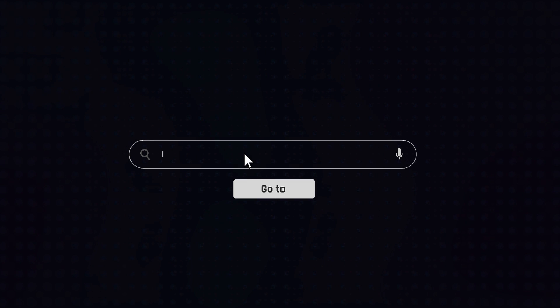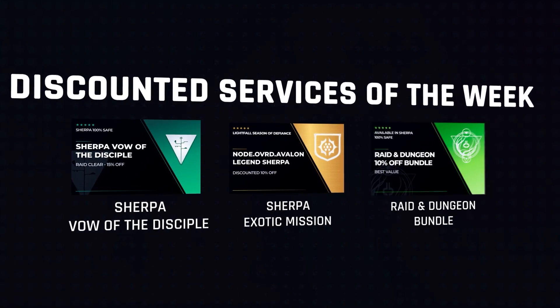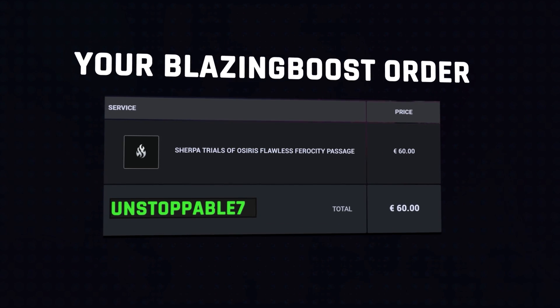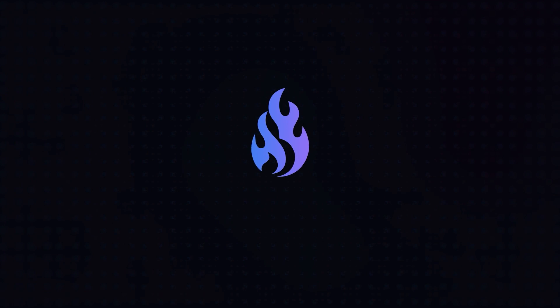Massive shout out to Blazing Boost for sponsoring today's video. If you guys are struggling to get anything Destiny 2 related, this is the place to be. A lot of sites offer recoveries, however these actually offer a Sherpa service which will not get your account banned. Not only that, they have a Trustpilot with over 31,000 five-star reviews. If you use code UNSTOPPABLE7 at checkout you will get a 7% discount. I'll leave a link in the description — don't forget to use the code at checkout.